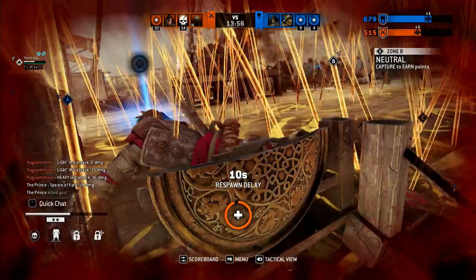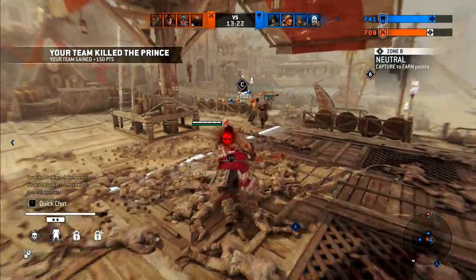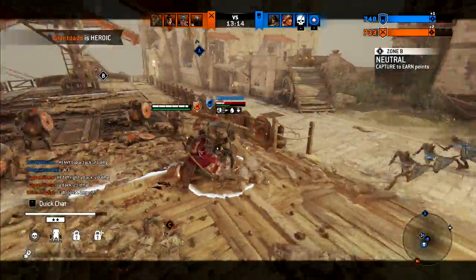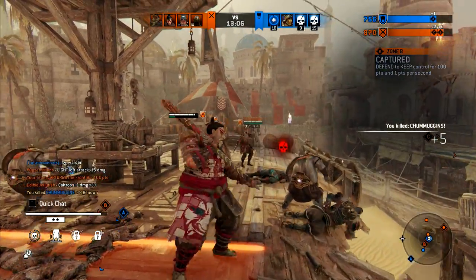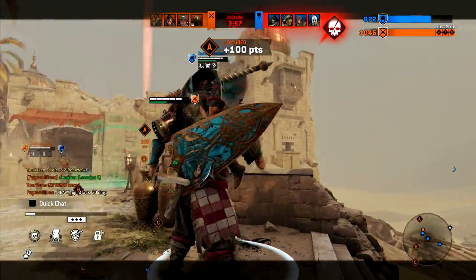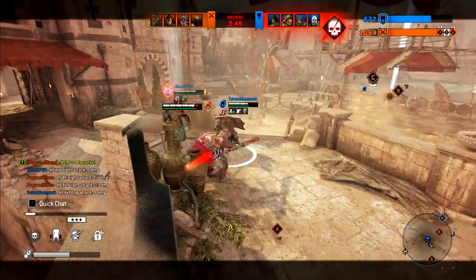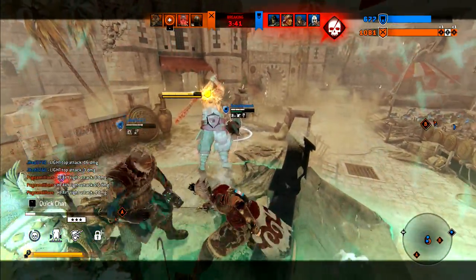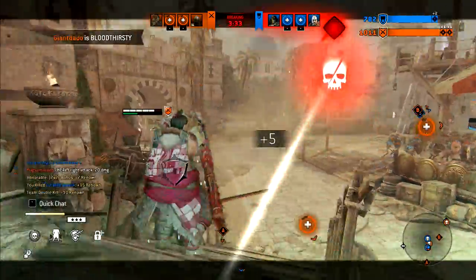I got spiked Spears of Fate — 78 damage. Yeah, that's a fair amount. Come here, stop! Everyone's running from me, no one wants to be my friend. Hello sir — give me that health. Bonk, bonk — got him, with the fake out.